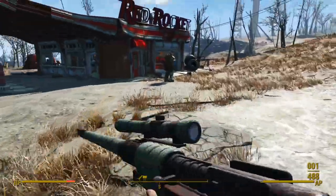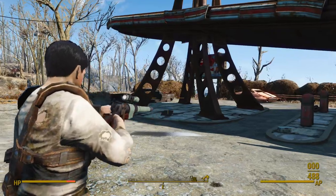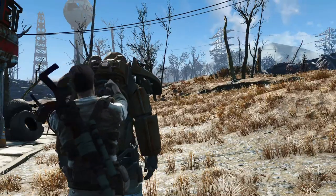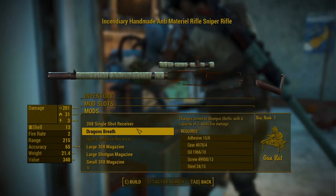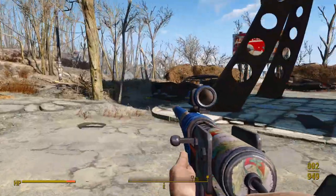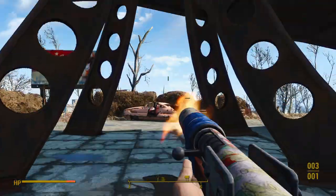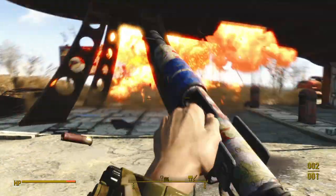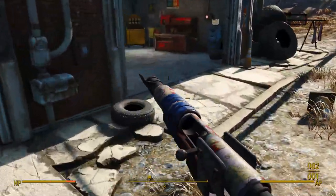The worst aspect of this gun is its animations — they're reused from the vanilla bolt-action pipe rifle. However, that does mean it works in Power Armor without issue. This gun astonished me with its incredibly versatile modifications: you can transform it from a single-shot .50 cal to a magazine-fed .308 sniper rifle, or even a bolt-action shotgun. I really like the design — it fits right in with the vanilla game's other pipe weapons. If this had custom animations, I likely would have recommended it over the next mod, because it's a close second.